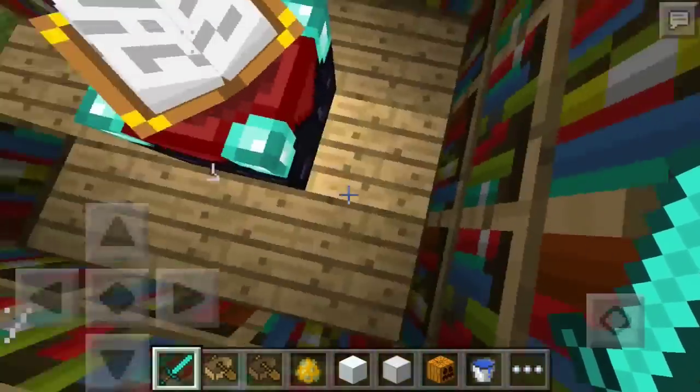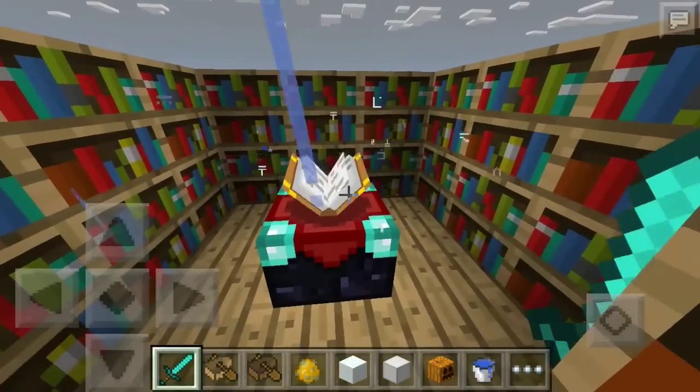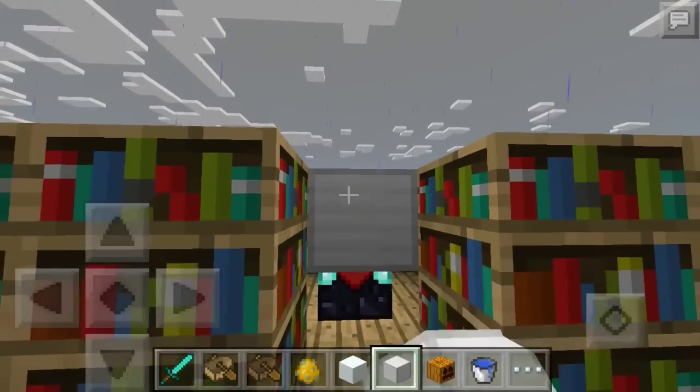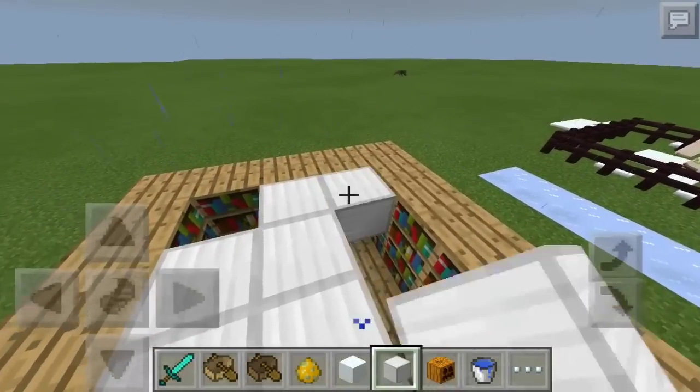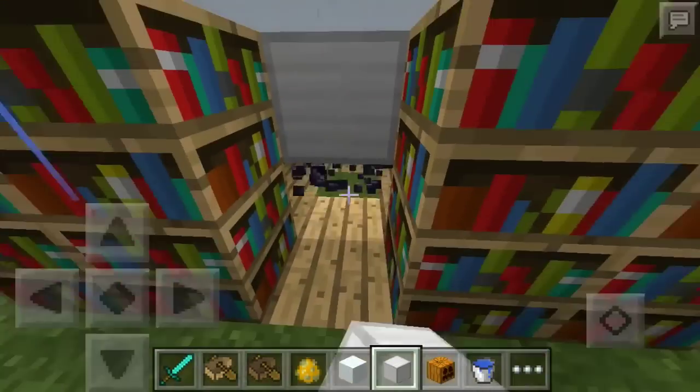They added the enchantment table — you can enchant items now. These things are pretty cool: in the dark they actually glow. You can see some light emitting from the bottom, though it's a bit hard to see on camera.